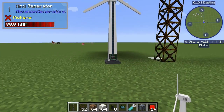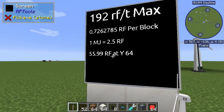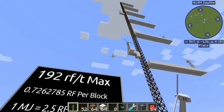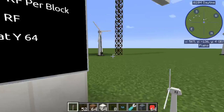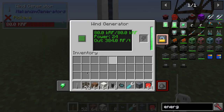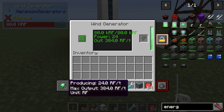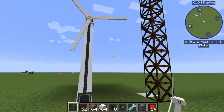At its basic level at sea level, it produces around 56 RF a tick. At Y64 you'll get around 56 RF a tick. The maximum at the build limit is 192 RF a tick. The interface first defaults to showing Minecraft Joules, which was the energy unit that Mekanism used based on BuildCraft, producing 60 joules. At Y4 in a flat world, 24 RF a tick is the minimum. Switch the button to RF if you want to view it in that more common unit.